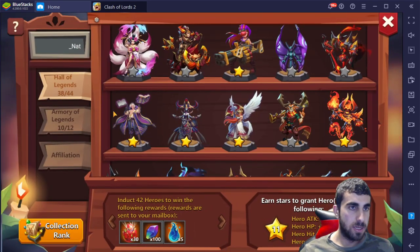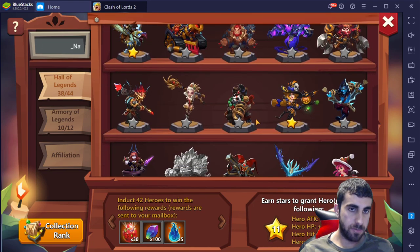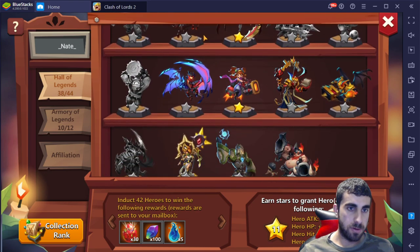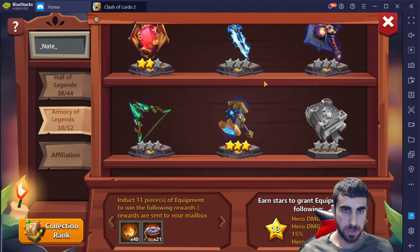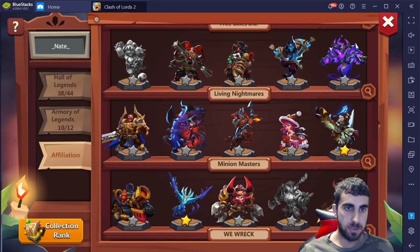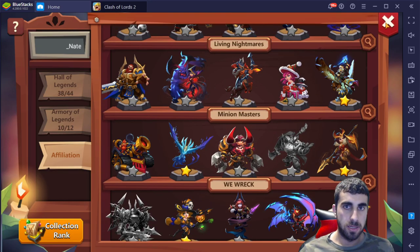First row completed, second row completed, third row completed, fourth row completed. Fifth is not fully complete since you have to take it to 220 to get a star. Then there's that row, that row, that row, and the final row. Armory you're sitting at 10 of 12 — so these ones are almost there. This one is not even one star yet. The others are almost all done.